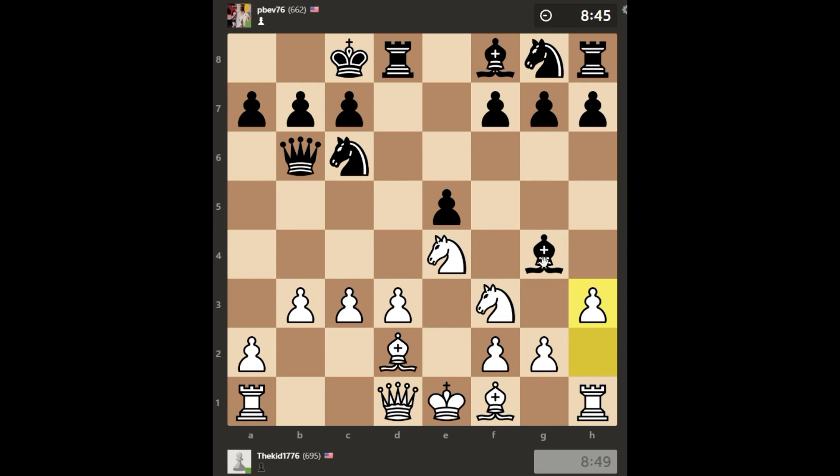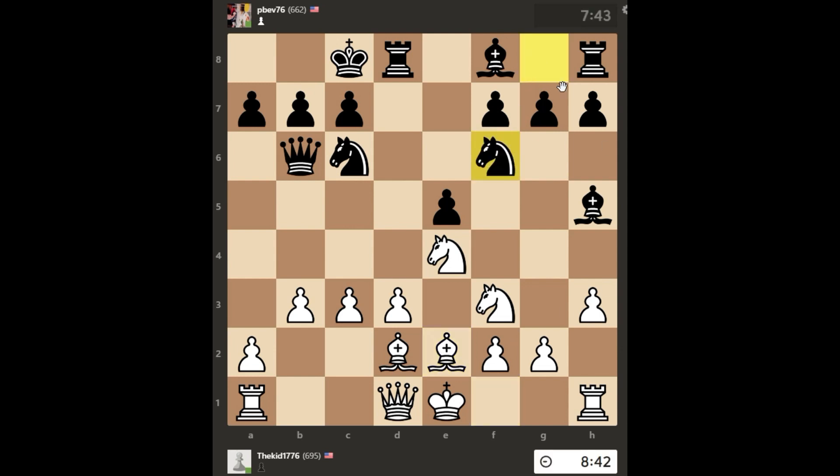I decide I'm ready to try to kick this bishop away, so I play pawn to h3 and bishop goes to h5, getting back to a safer square. I could play g4 and continue to kick that bishop, but that's not what I want to do. Instead, I want to bring my light square bishop into the game, so I go Bishop to f2. This takes a lot of pressure off my queen and also develops my bishop. My opponent responds with Knight to f6, getting his knight into the game.